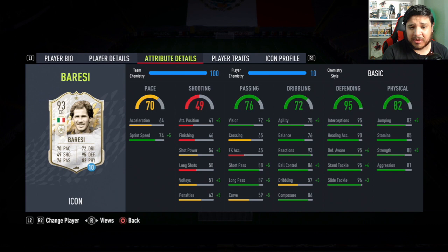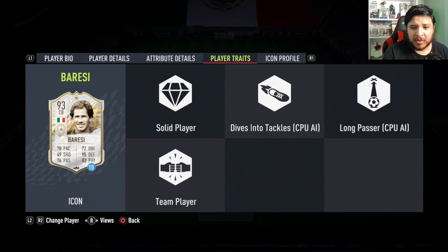In previous years the shadow could make a bigger difference because acceleration used to be boosted by 15, but it's only 10 and 10 now. So we're going to try him out at center back with solid team players. There's his profile in case you want to read it. Let's try him out and see how he plays.